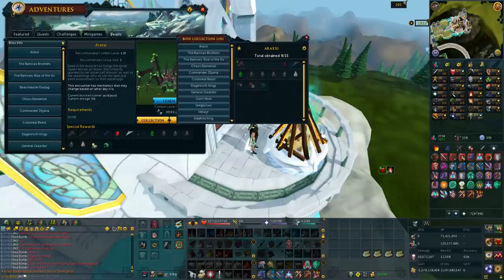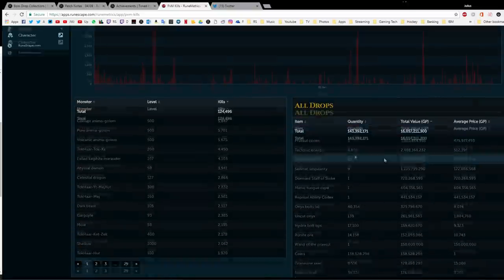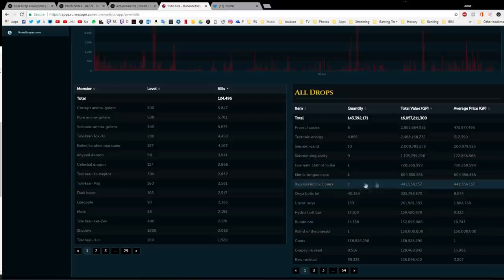I'm very split on this update. First off, we've had RuneMetrics tracking our personal drops since February 2016. If we go ahead and open RuneMetrics, you can see my kills and drops over the last 561 days, or since 22nd of February 2016 when we first started having these logged. I've had numerous drops — dormant style slisky, onyx bolts, all that kind of thing — and it does log which boss you got them from.